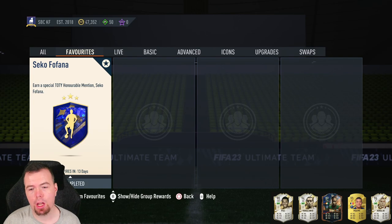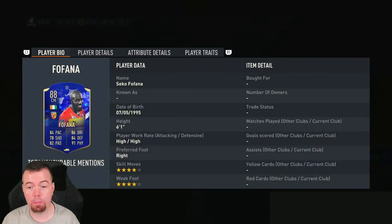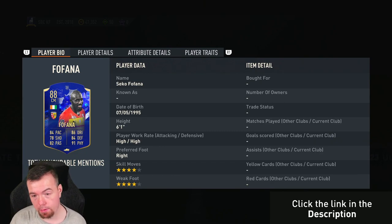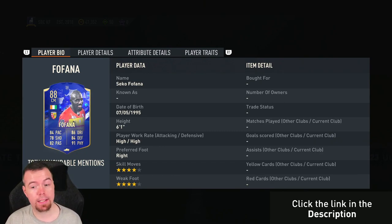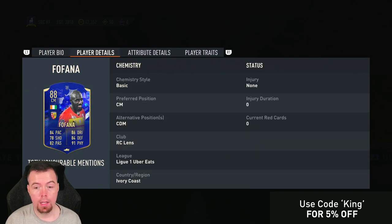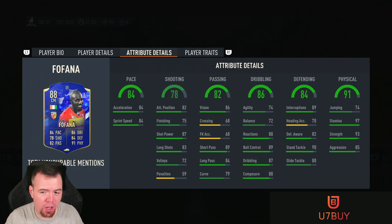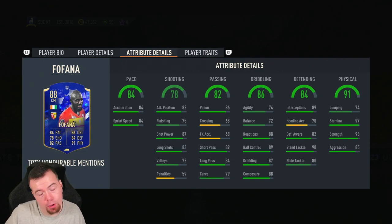What's going on, King Flipper here. Welcome to another Team of the SBC video. Today we have an honourable mention: Seko Fofana. This card we've been waiting for a while — I originally thought it was going to be objective, but it isn't. So we got an 88-rated CM here, with 84 pace, 78 shooting, 82 passing, 86 dribbling, 84 defending, and 91 physicality. Six foot one, high-high work rates, right-footed, 4-star 4-star. Can play DM as well. In-game stats aren't as good as I thought they would be.